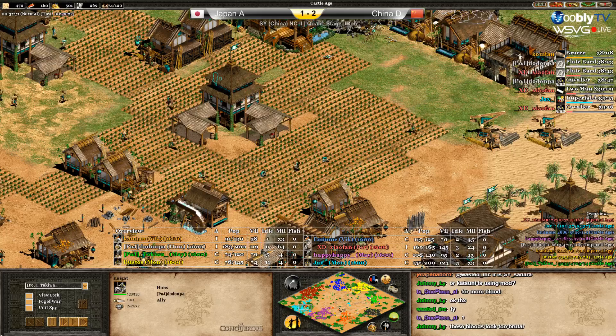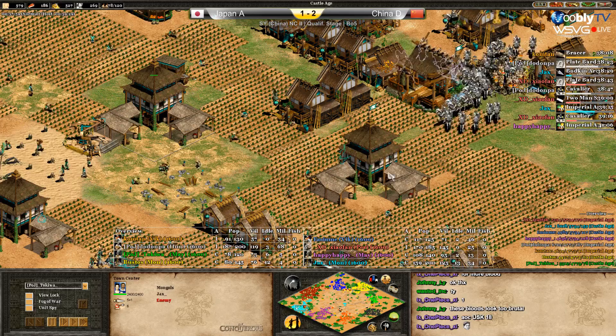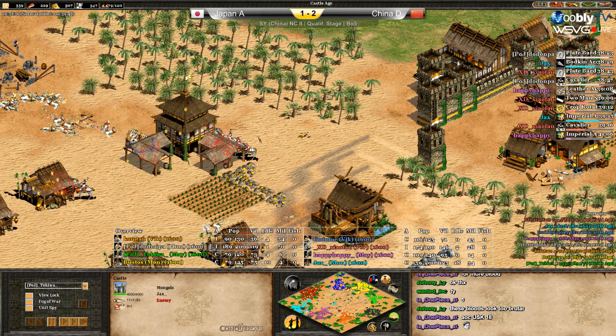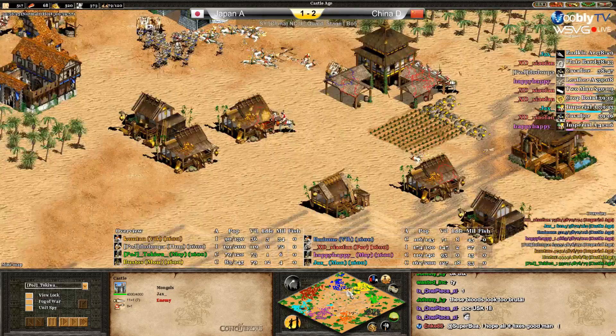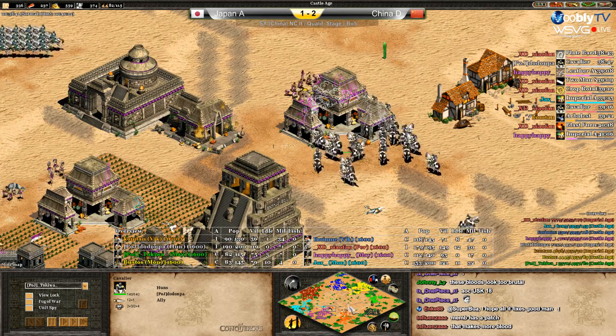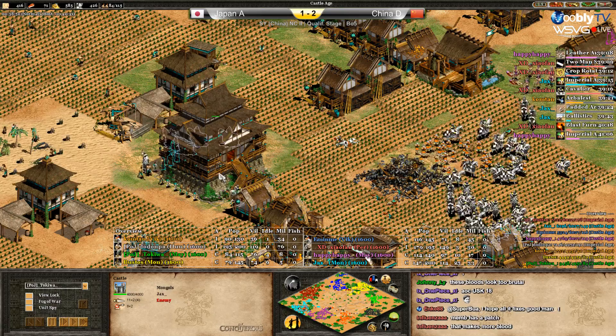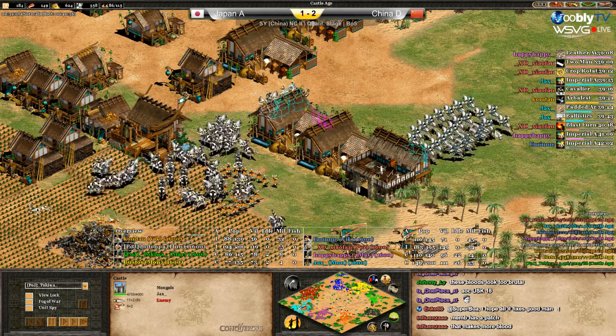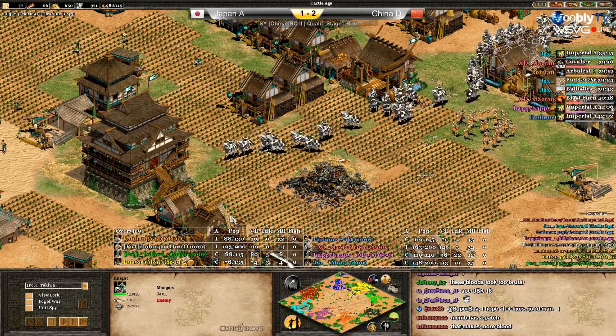Where is red with the army? Xiao Fan has 28. He's doing the cavalier upgrade. Yellow and green are going to be destroyed — look at their population. Jacks is already having problems and might not even finish the castle. Cavaliers for Dodompa — losing one town center but finishing the castle in really good time. Dodompa has a crazy amount of knights — 70 cavaliers. Xiao Fan needs to send army there too. The castle is up in really good time.